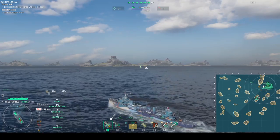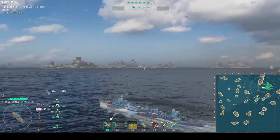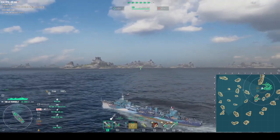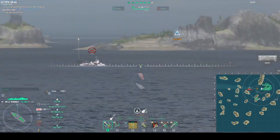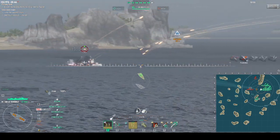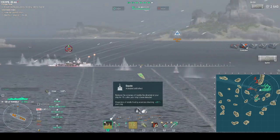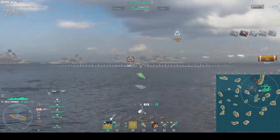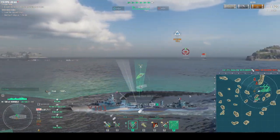Le Terrible is probably the fastest tier 8 destroyer — about 43 to 44 knots without speed boost and crossing 50 knots with the speed boost. It's great for back-capping and staying on the flank. Katsuki has dazzler and fearless brawler: dazzler gives 20% enemy shell dispersion for 15 seconds after you fire, and fearless brawler gives 10% to your battery reload as long as you're detected.